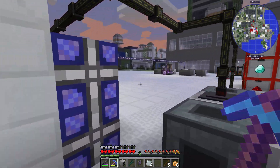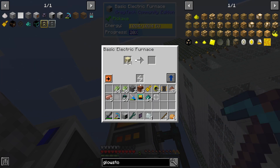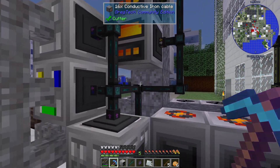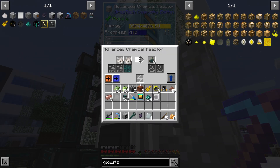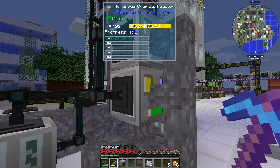I also needed more glass on this side, so I put four furnaces over there. The last bottleneck was the advanced chemical reactor — I needed a second one of those, so I have two of those working right now.